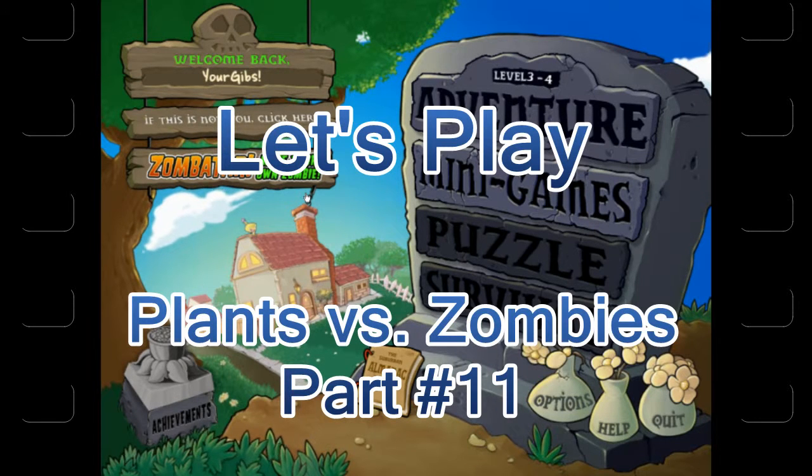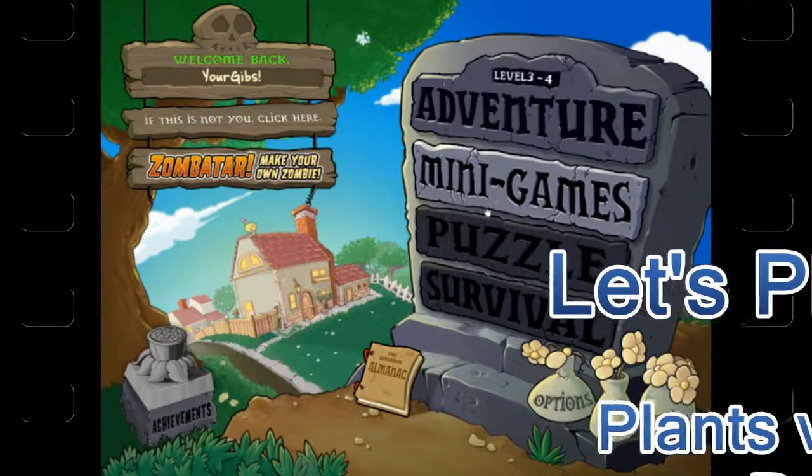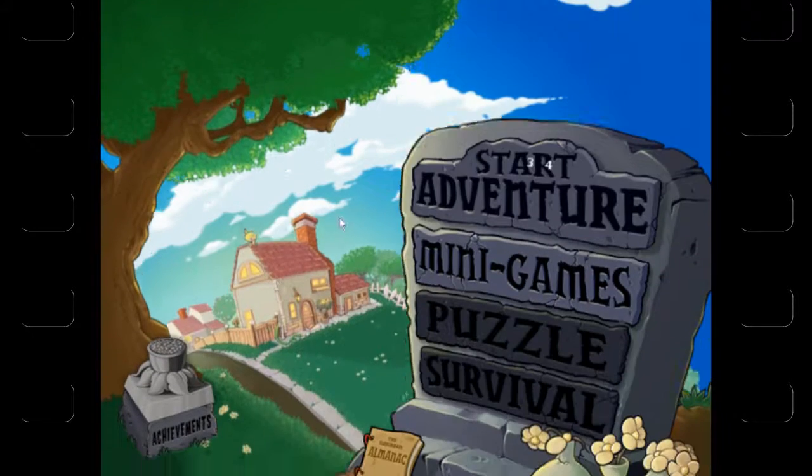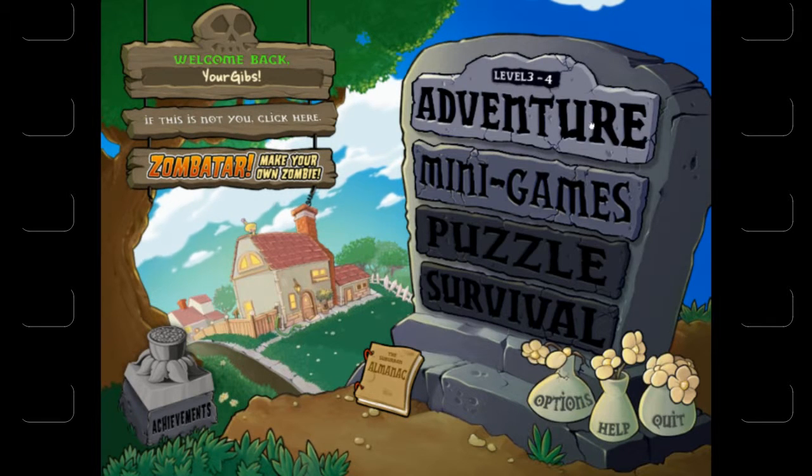Welcome back to Let's Play Plants vs. Zombies. This is part number 11. We left off last time finishing off level 3-3, and I showed you a bit of the minigame slot machine. Maybe if we get time, I'll revisit some of these other minigames as we unlock them.